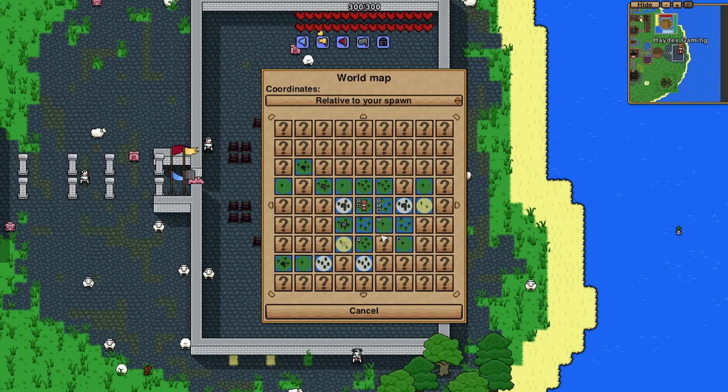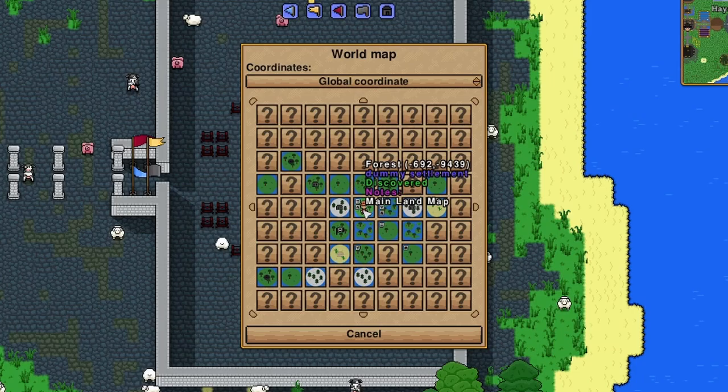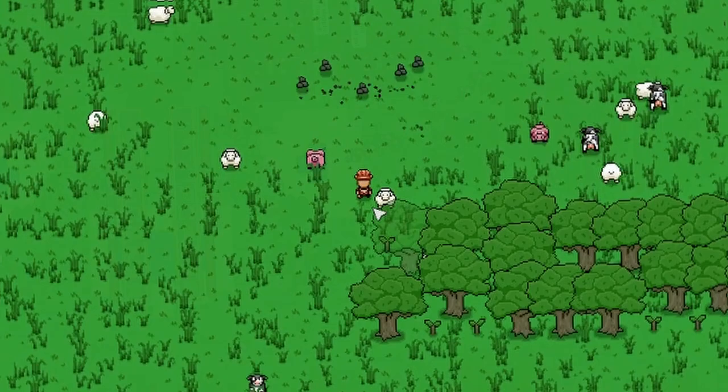Number seven: find an island you like and take note of the global coordinates by opening your map, changing it to global, and hovering over the island. When you start a new world you can choose to set your spawn to these coordinates. Number eight: bombs will explode rocks and ores one tier above your pickaxe. Dynamite will explode rocks and ores two tiers above your pickaxe.